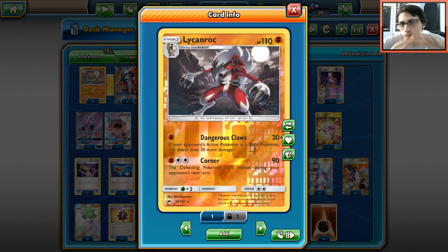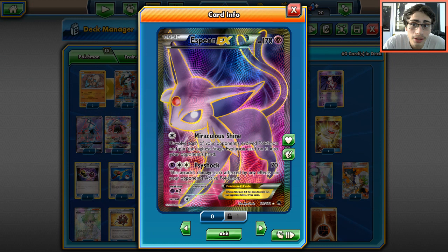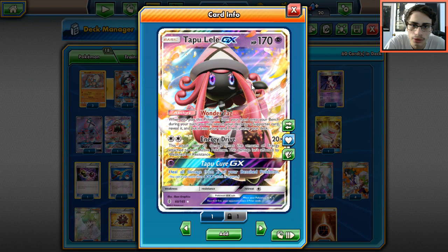Corner can be very good against Metagross and Golisopod. Golisopod I think is your worst matchup and I want to talk about why. Of course Espeon is a huge player in this deck too with the whole Double Thread combo. So you have two very good attackers: one that can take out big decks like Greninja, and then Lycanroc as a great backup attacker and easy sweeper. That's how the deck works.